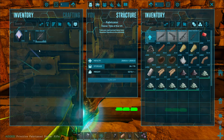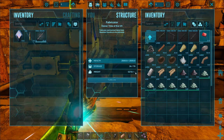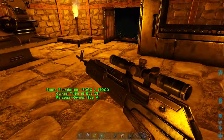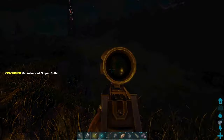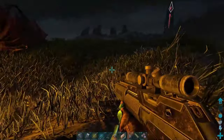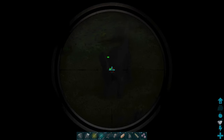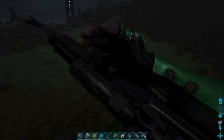Let's grab our cool new fabricated sniper rifle, turn off the fabricator, and take this thing for a spin. There we go — I think this target might be out of range, oh there he is! We can hit him from here. It's a little dark out, sorry guys, but there you go — that's the fabricator in a nutshell.